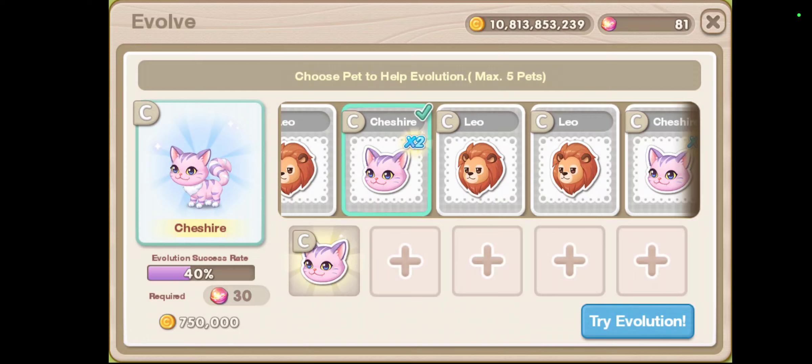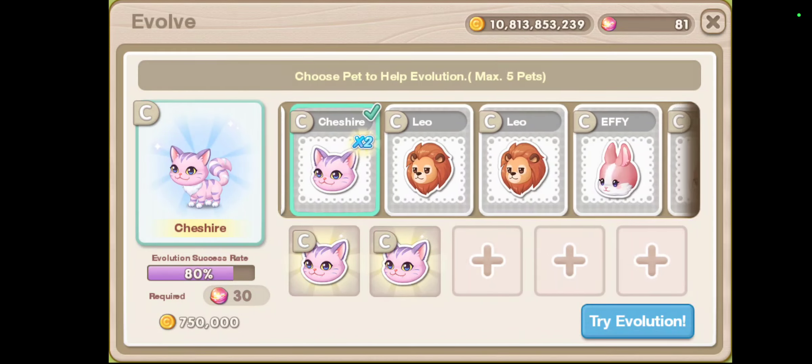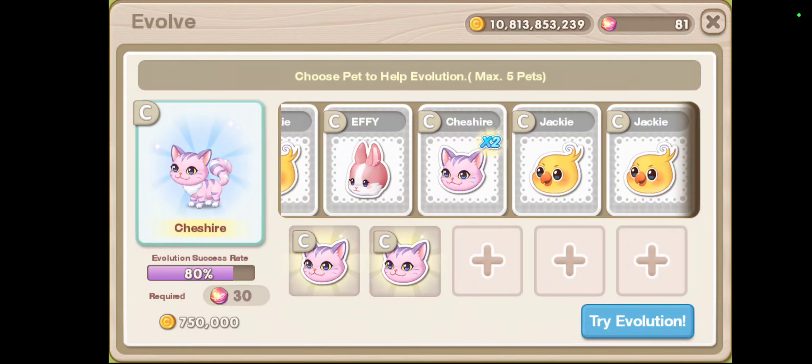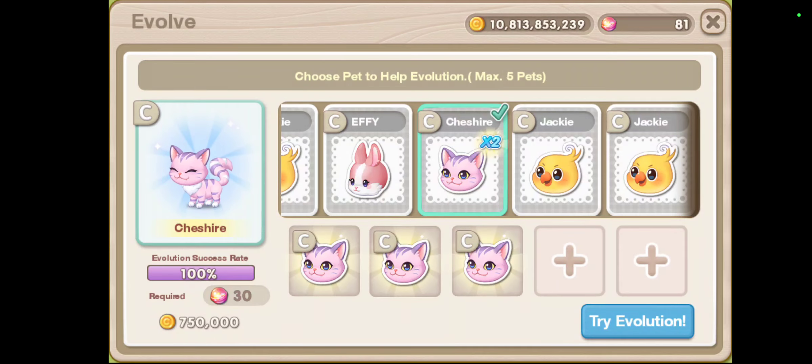Using the same type of pet has a multiplier effect. If I use Leo it will just give a 20% rate. I strongly recommend using the same type of pet, but if you use three of them it will exceed 100%, which is kind of wasted. You can take some risk with a 20% chance to try evolution.